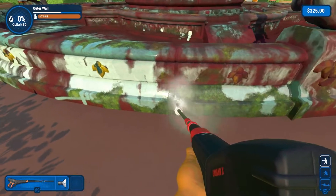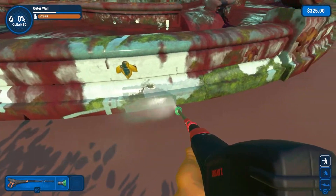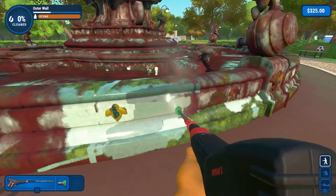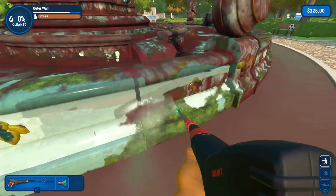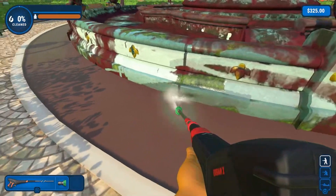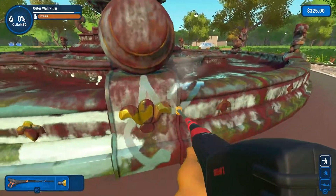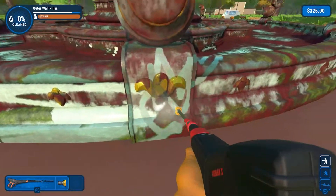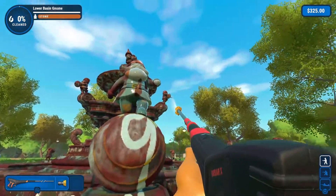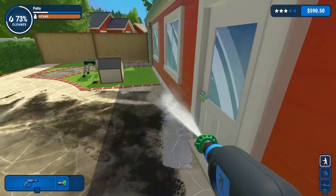Each location you visit has an array of complex buildings, dirty toys and all sorts of filthy surfaces. Accordingly, you must select the right tool to remove the dirt in a timely and efficient manner. You'll pick which nozzle you want, the cleaning spray, lance and pressure washer you wish to use. As you progress, you'll earn stars and cash which unlocks improved goods and buys every upgrade. Having the best gear is essential, as the jobs become convoluted and the stains more stubborn. Subsequently, terrible equipment makes this game a horrible slog to play.